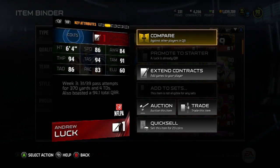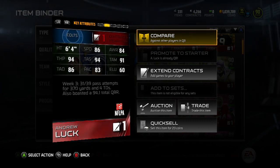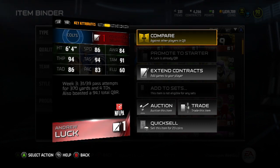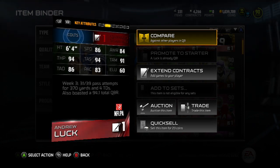He's 6'4" with 86 speed, 84 awareness, 94 throw power, 94 throwing accuracy, 91 medium throwing accuracy, 86 deep ball, 83 play action, and 60 elusiveness.